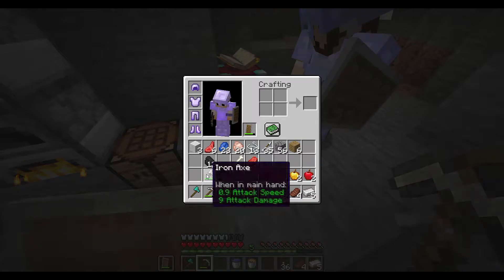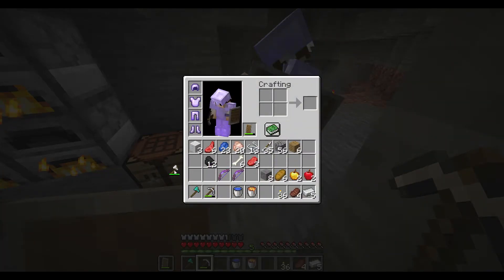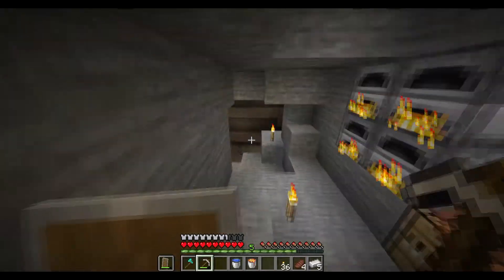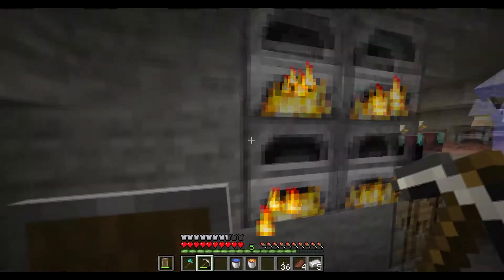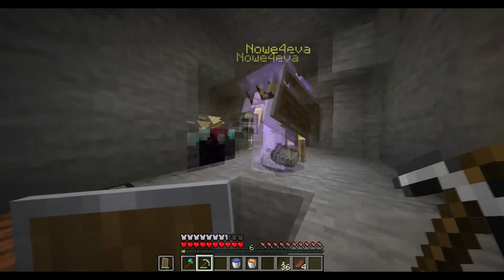Do you at least want an axe so you can disable a shield if you need to? Yeah, I'll make an iron axe — I'll get an iron axe going. And I'll make an iron sword as well. Here's the ingots.